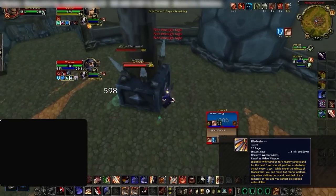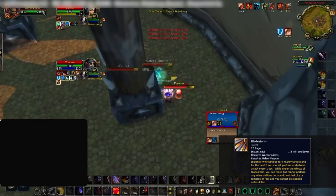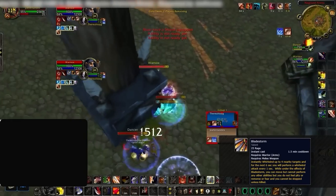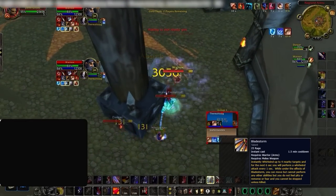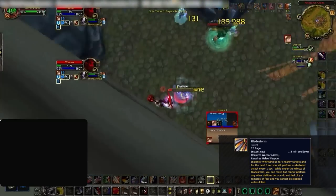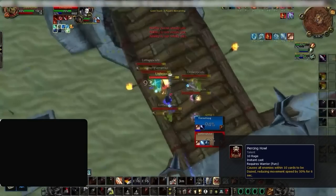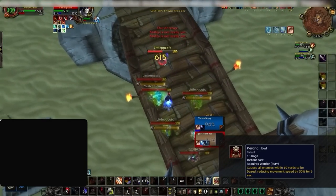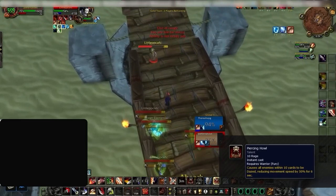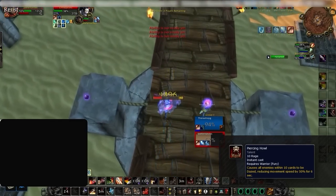The final talent in the arms tree is Bladestorm. This deals a ton of incredible damage in single or multi-target situations and can easily bring down the health of any player, often requiring them to burn a defensive cooldown to survive. It's an iconic ability that you absolutely can't play without. As far as the other trees are concerned, the only thing you should care about is Piercing Howl, an excellent snare which makes it easier to catch up to your targets or potentially kite them.